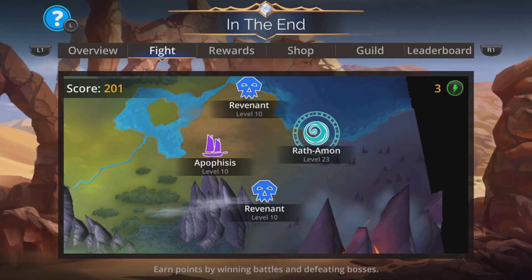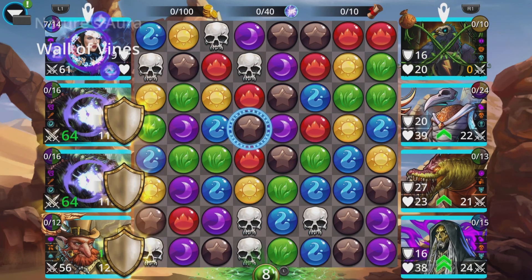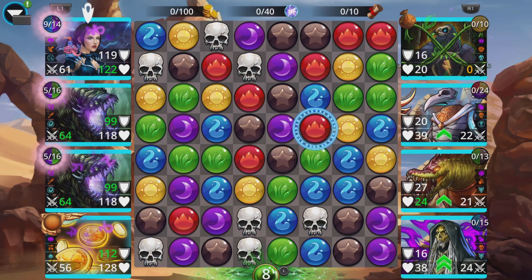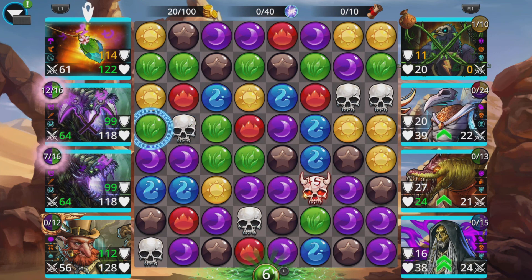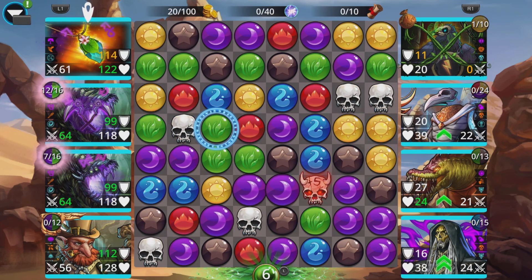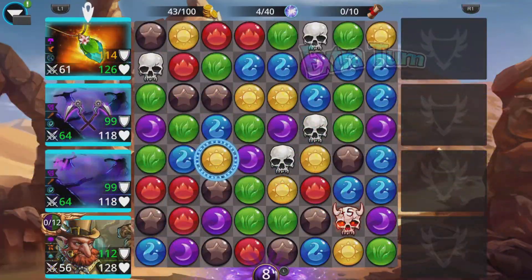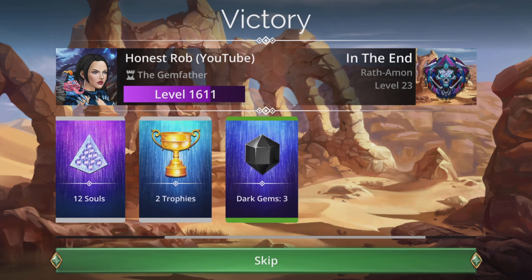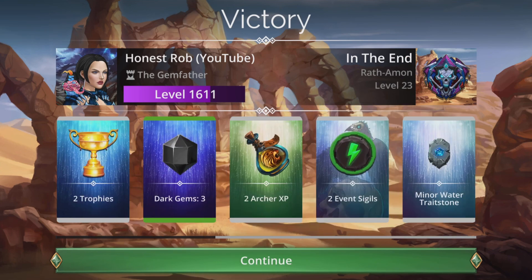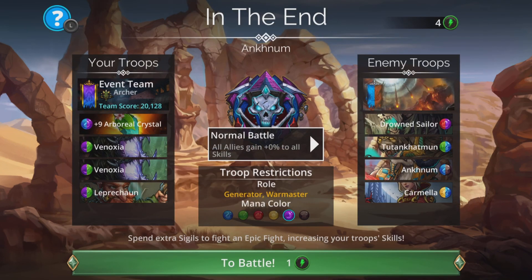Let's just do a few more battles. Wrath-Amon's appeared again — always fight him when he's there, and it's just a case of rinse and repeat. Remember that this team is only going to get more powerful as the event goes on, because the badge will evolve eventually into a medal and you'll get that whopping amount of spell damage. Oh, we've been Deathmarked by that gem — that's annoying. Let's get this charged up as quickly as possible and wipe them out. It's good to have the Arboreal Crystal with a summon for this Deathmark reason — you don't want Deathmark landing on one of your most important troops.